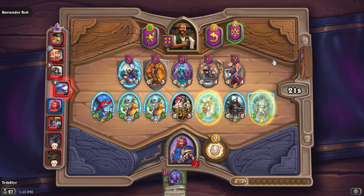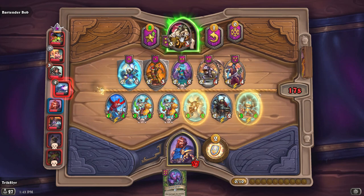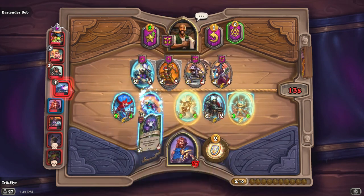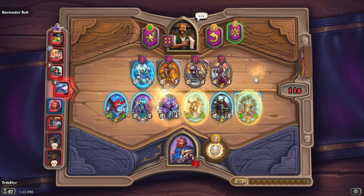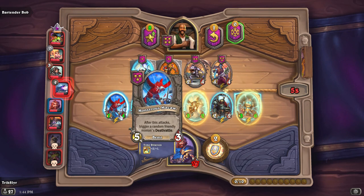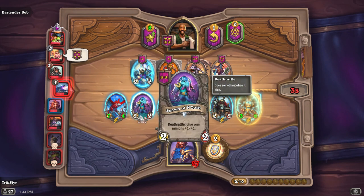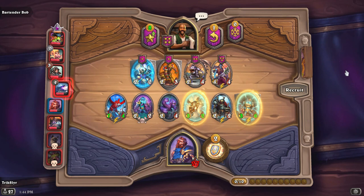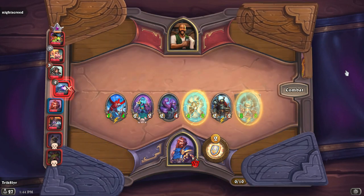I'm going to make a decision and trade out the pirates I have on the board. This composition has more potential to be deadly later on — I might take a loss here but I'm building into late-game characters. The plan is: this guy connects, he buffs everybody, then the next minion connects and everyone gets boosted stats. I can build in things like Baron later on for better death rattles. Lots of opportunities available.